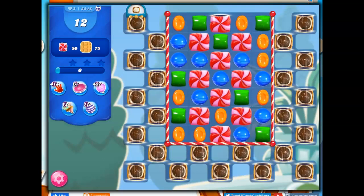Hi friends, this is Susie, your gaming guru, here to help you solve the puzzle of level 3518 in Candy Crush Saga, where we have 12 moves only to collect 50 frosting and 75 waffles. That makes this a super hard level — we can tell by the skull with the horns and the blue background, but also because I've played it through a couple of times.